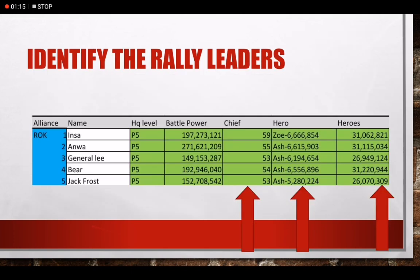Step 2 is to identify rally leaders. This can be done by looking at the chief level, current best hero, and the hero power combined. The best hero ideally would be from the newest generation. Ignore battle power for threats as this is a false factor — it can be just that they have a lot of troops, not necessarily good stats.